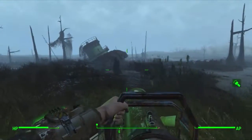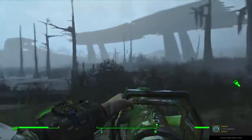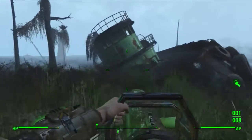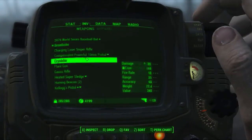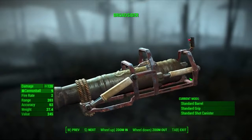So right now, as you can see, I'm carrying it out right now. This is the Broadsider. A lot of people probably do know about this unique, but I just thought it would be good to start out with since I actually just received it and it gave me the idea for the series. Practically what this thing is — let's go and inspect it really quick. It is a naval cannon taken off of a ship and made handheld.